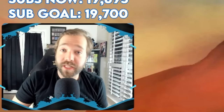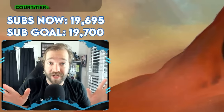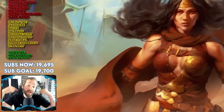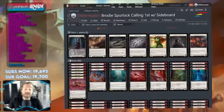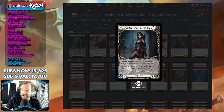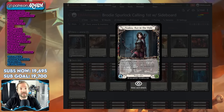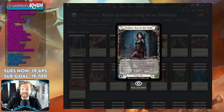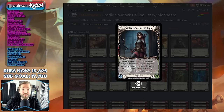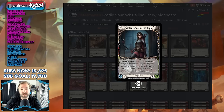Week 2 of ProQuest season rapidly approaches and it's a brand new meta, so let's talk about some decks that you need to keep your eyes out for and know how to play into this week. Starting with the deck that I think should be on literally everyone's mind and that's Azalea. Brody Spurlock has proved that this deck and this specific construction is probably one of the top two decks to beat.